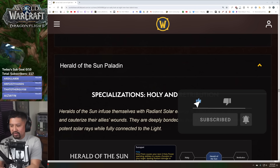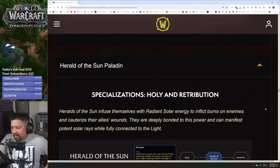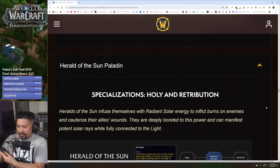We'll figure out what to choose and why — maybe a theme is cool, or maybe something performs better. So we're going to do an early initial impression of how this feels, and find out if it sucks. First we're going to take a look at the new spec for holy and ret called Herald of the Sun.